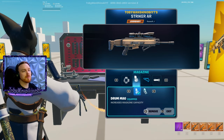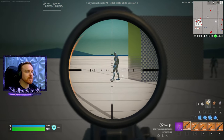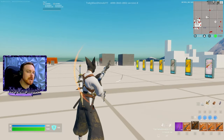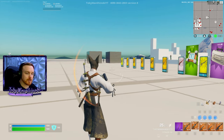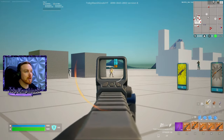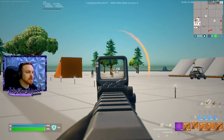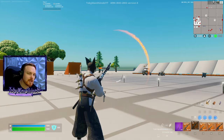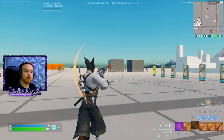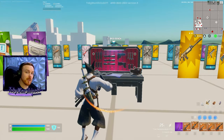As far as magazines go, I pretty much always use a speed mag except on the Striker AR. The Striker puts out so many bullets that at longer ranges it's hard to eliminate an enemy in a single clip unless you have those seven extra bullets from the drum mag. A lot of times you'll be shooting someone from afar, missing some shots, or they're using a riot shield — those extra seven bullets really help finish them off.